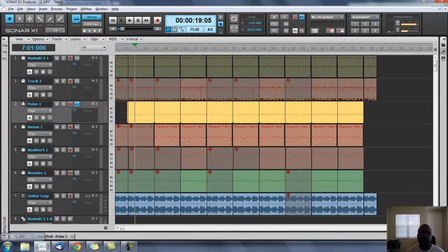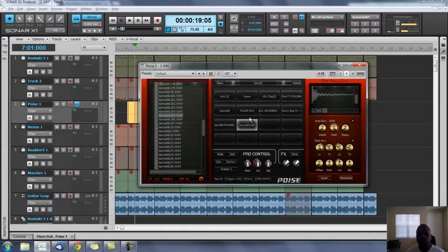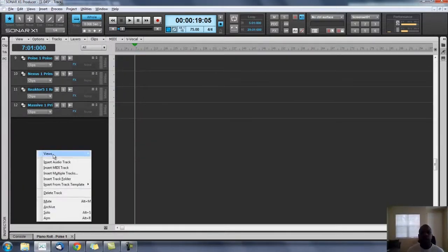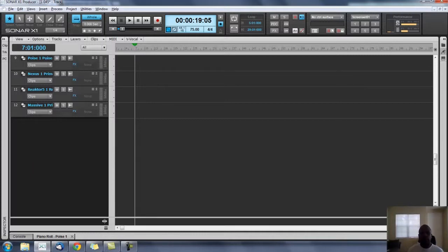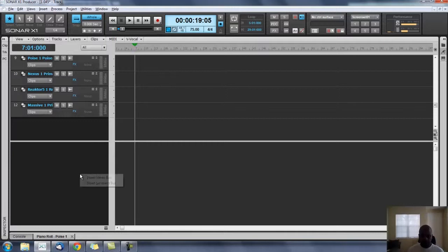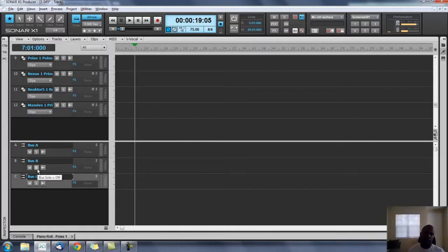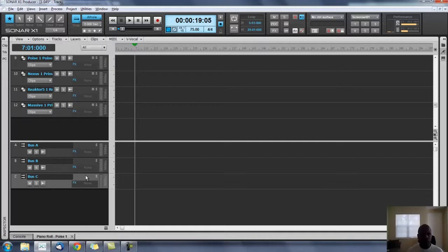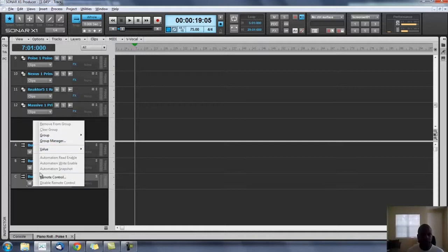I'm going to need two tracks for that. I'll go to the track and show you - click Insert and hit it three times. Actually, I don't have to separate them right now - let's just send them all to one bus. I'm not going to separate them right now, but I am going to send them to a master bus.